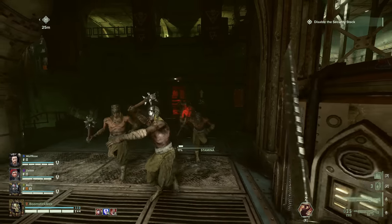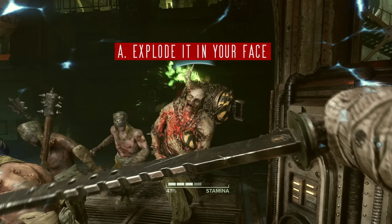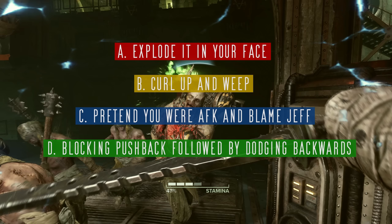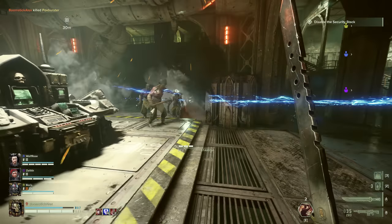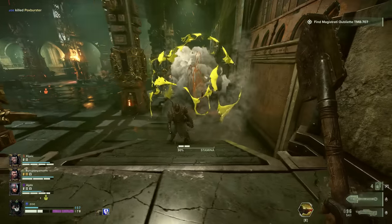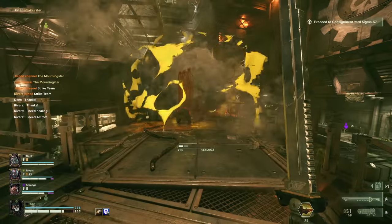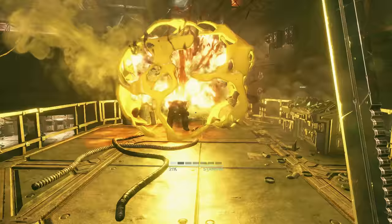If you let a poxburster get too close, what do you do? A: Explode it in your face. B: Curl up and weep. C: Pretend you were AFK and blame Jeff. Or D: A blocking pushback followed by a dodge backwards. The correct answer is D. If a burster is doing its last second jump towards you and you have no other options, you can do a blocking pushback while they're in midair. That should buy you just enough time if you immediately dodge backwards, hopefully avoiding that explosive damage.